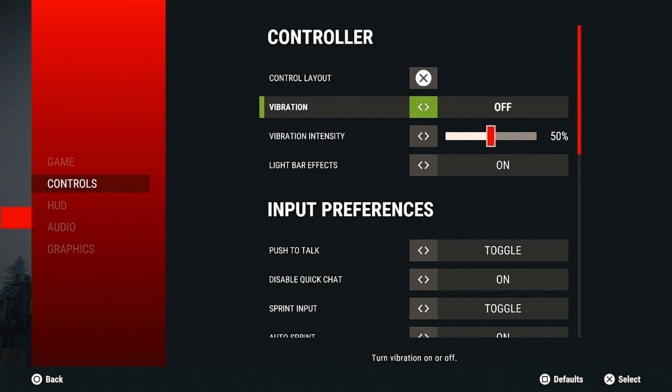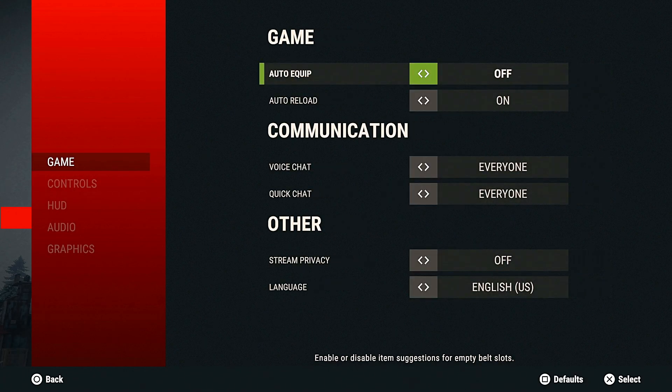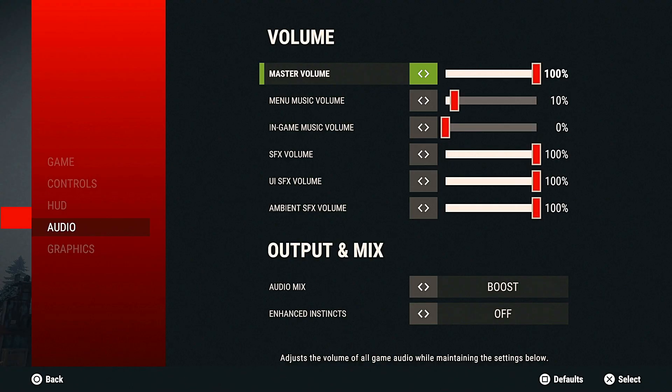Invert Y axis is off, invert X axis is off. For vibration at the top I have that off too — I don't like vibration. For the game settings: auto equip is off, auto reload is on. Voice chat and all of that is just your preference, I just left it alone. For HUD I haven't touched any of this either, I just left it as it was — I'm not too picky about the HUD.